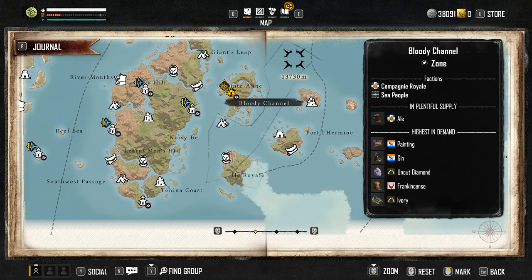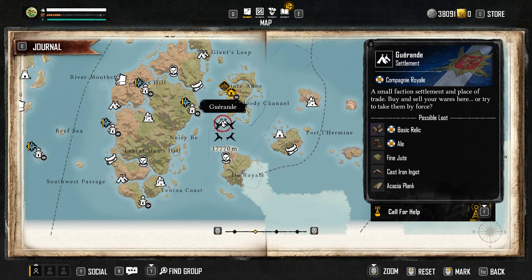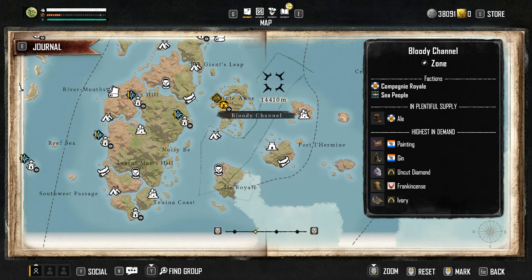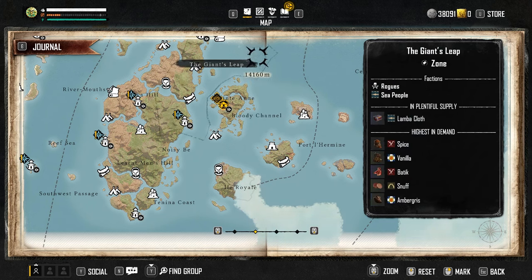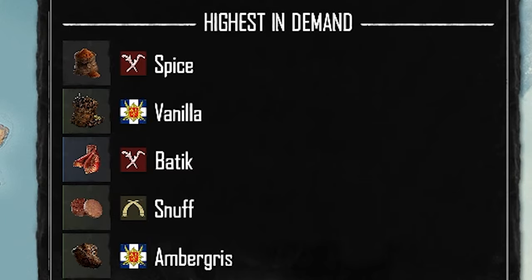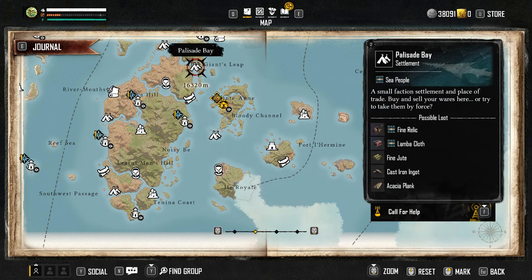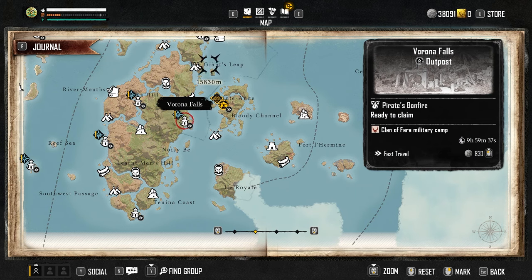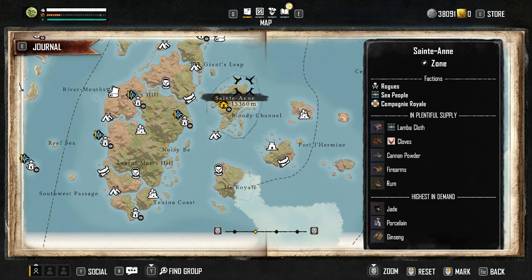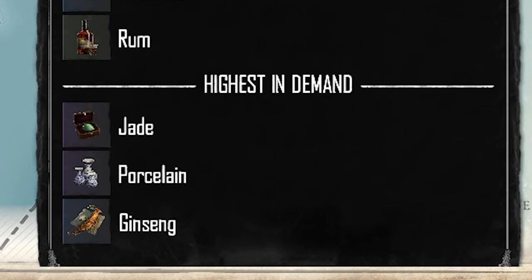This place over here is within the area where you can sell the stuff too, so we can see what the Bloody Channel has to offer. If we move over to the Giant's Leap area, you'll see there 'in plentiful supply is lamba cloth' and 'highest in demand' is a whole bunch of different items. You want to sell those items within this area at settlements like Palisade Bay, any merchants within the Giant's Leap that can buy stuff. St. Anne has its own in plentiful supply as well as highest in demand — jade, porcelain, and ginseng sell for a lot there.